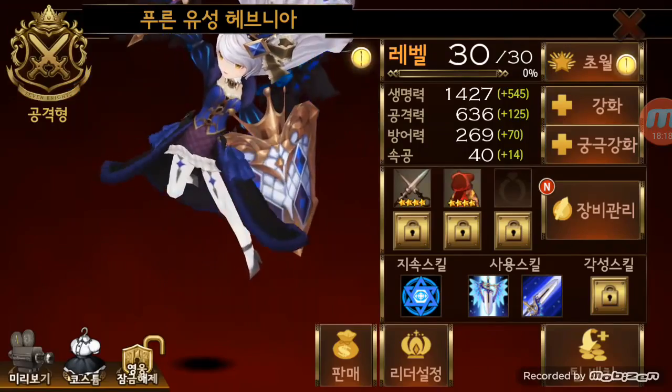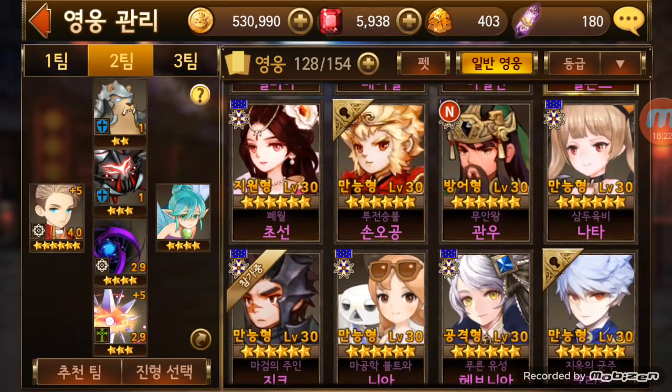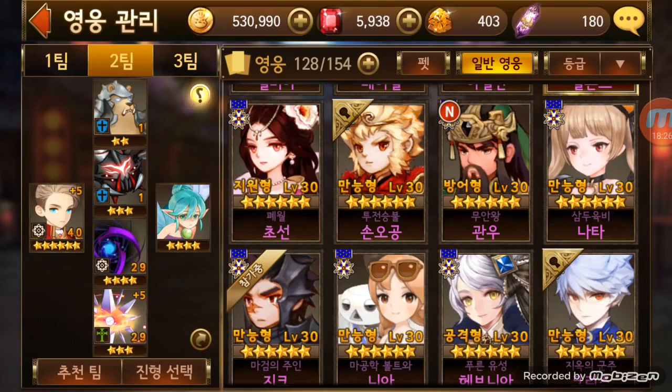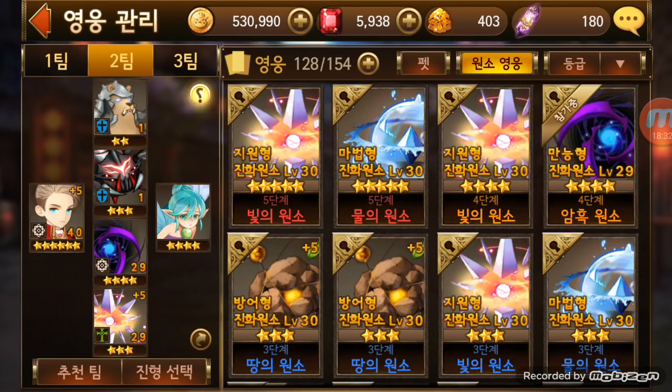Some evolving materials are universal, some are attack/sword type, and some are defense, etc. For even the evolving materials it will say up there what type they are - magic, support, all these. So just look for those.